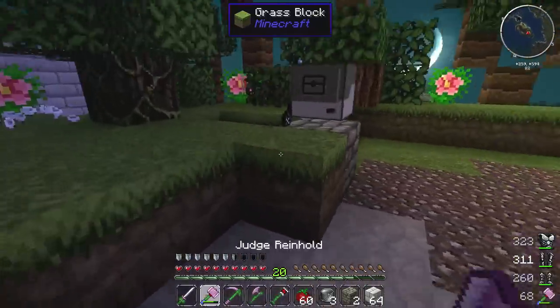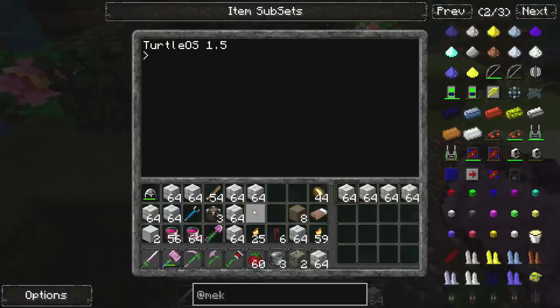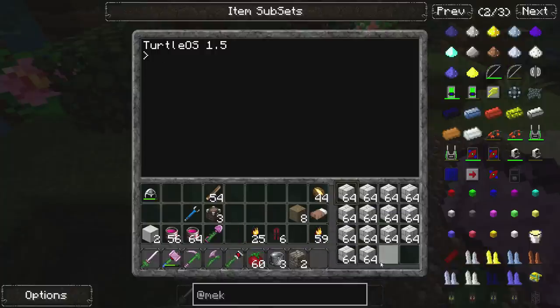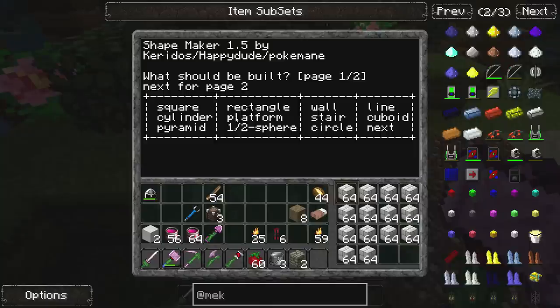I want to build a cylinder tower, so we're just going to go ahead and fill him up. Just fill him completely up because it's going to be pretty tall. I named the program that I downloaded 'build', so we're just going to type in 'build' — look at all these shapes and things I could do. There's even a next screen with even more options, but we are concerned with 'cylinder'.